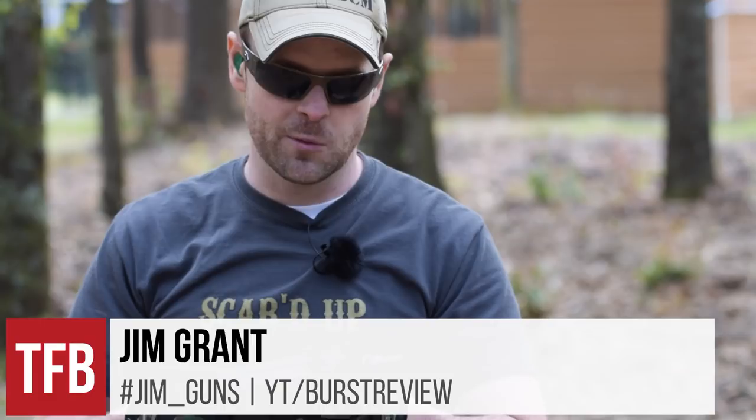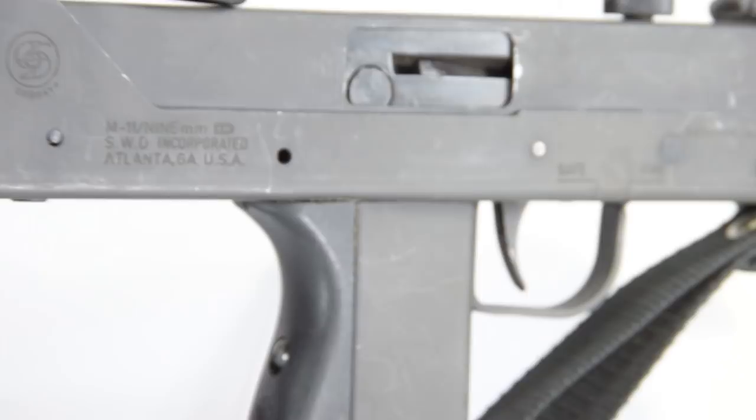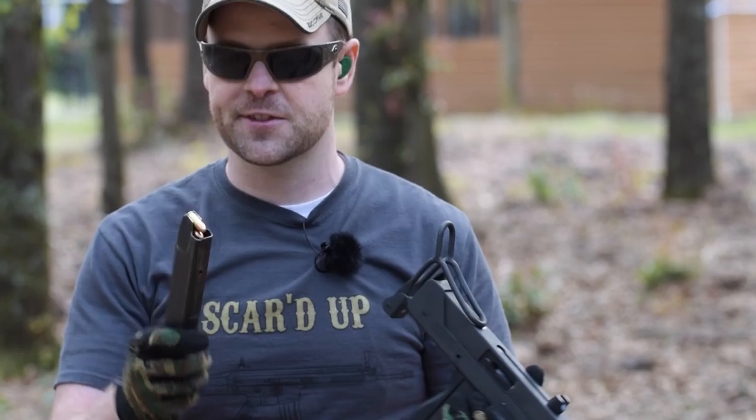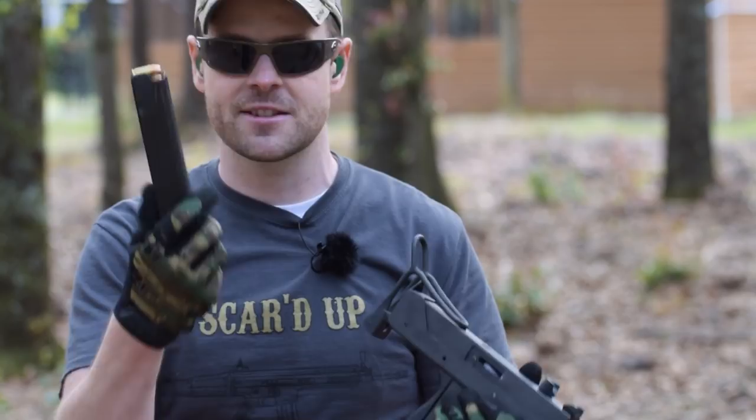This is one of my favorite submachine guns both in real life and in Far Cry 5. It is in Far Cry 5 called the SMG-11, but its more accurate name is the Cobra MAC-11/9. It's a 9mm open bolt fully automatic submachine gun. It feeds from 32-round stick mags, but they do make 50-rounders as well.